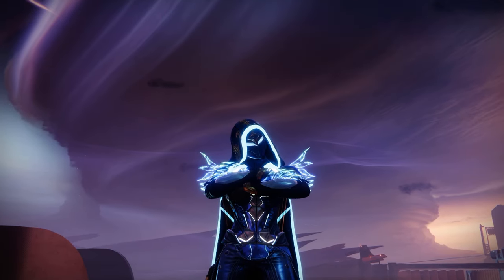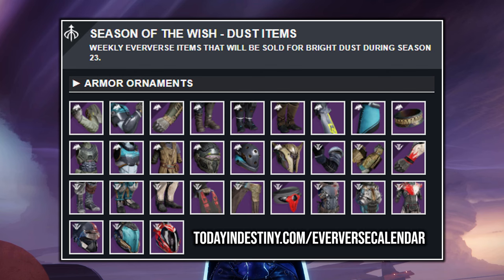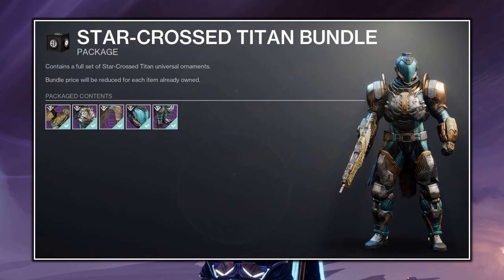The Eververse Calendar, if you don't know, is a site that lets you see what Eververse items will be sold for Bright Dust. This was just updated to show which items will be sold from now until Final Shape.